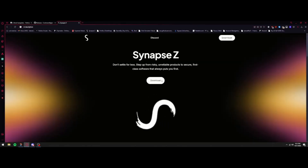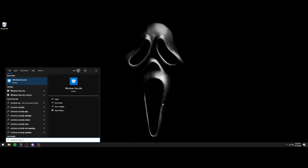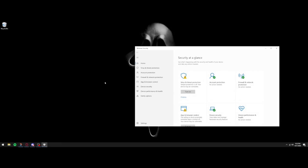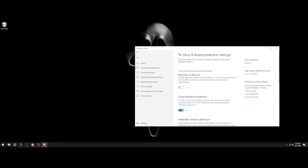Once you have your key, go to the next link in the description — their official website — and press download. It will download as a zip file. Once it finishes downloading, press the Windows key and search Windows Security. This is a very important step because your computer will flag the executor as malware since it edits files — it is not malware, that is a false positive.